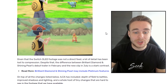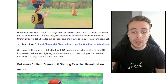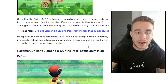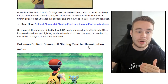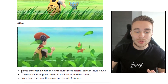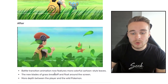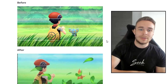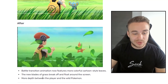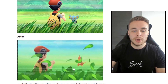Given that the Switch OLED footage was not a direct feed, a lot of detail has been lost to compression. Despite that, the difference between the debut trailer in February and the new clip in July is a stark contrast. On top of all the changes listed, Ilka has included depth of field in battles, improved shadows and lighting, and a whole host of tiny changes. The battle transition animation now features more colourful cartoon-style leaves — blades of grass break off and float around the screen. There's also more depth between the player and the wild Pokemon.